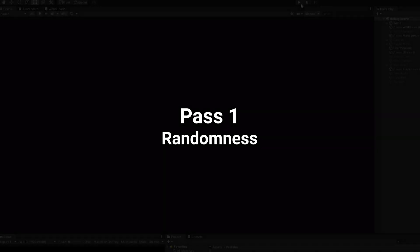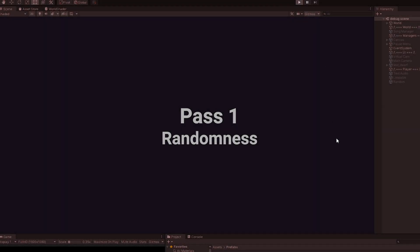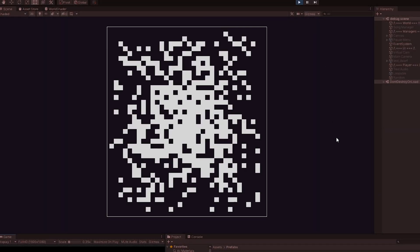Instead of just showing you the progress I have made so far, I will actually explain how the generator works, giving you an in-depth look into every single pass. The first pass seems really random — basically what I am doing is checking if a random number is below a falloff value. This means that if a check is close to the wall, it will be less likely to place a walkable tile there.